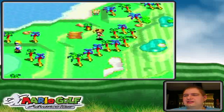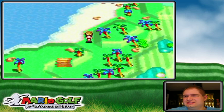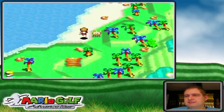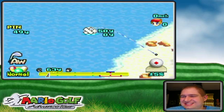Oh look at that secret little path here. It says 'Beware, the sea is raging today — protect our beach from Bloopers.' So there's a Blooper! What can we do about that? Well, how about we hit it with a ball — that sounds like a nice thing to do.